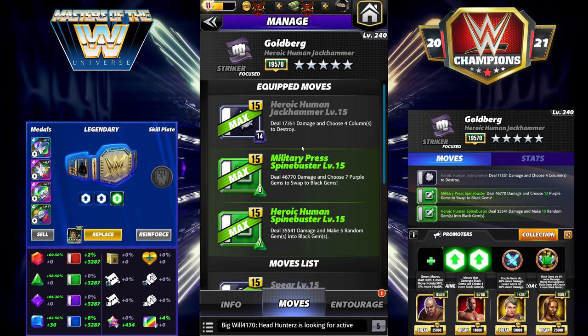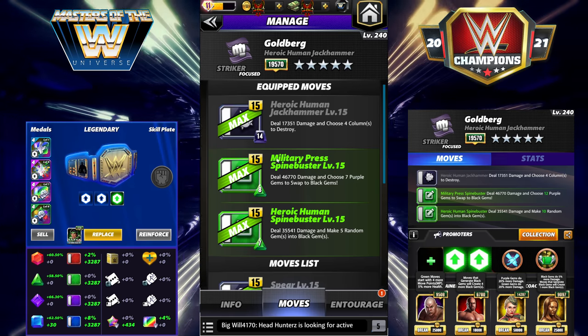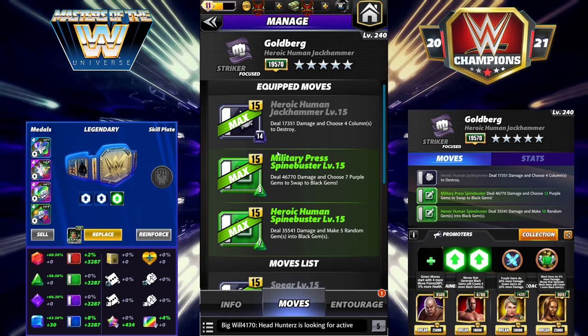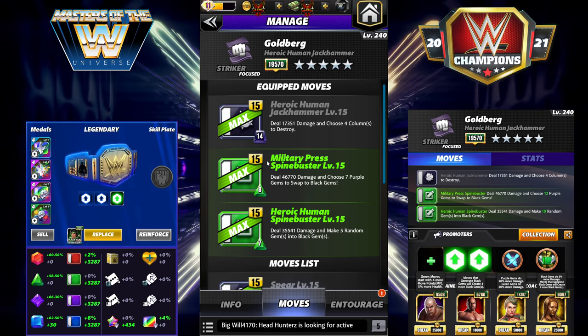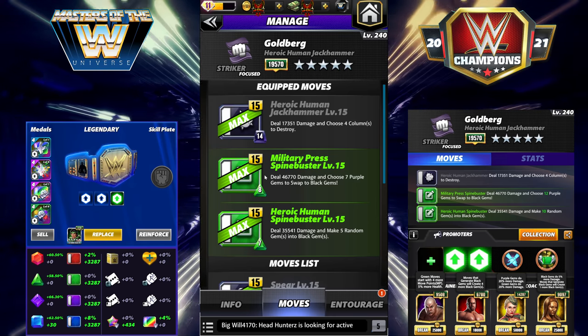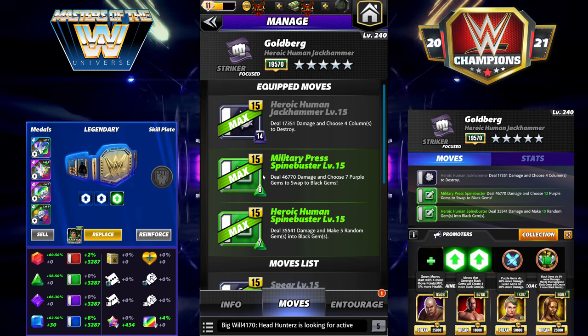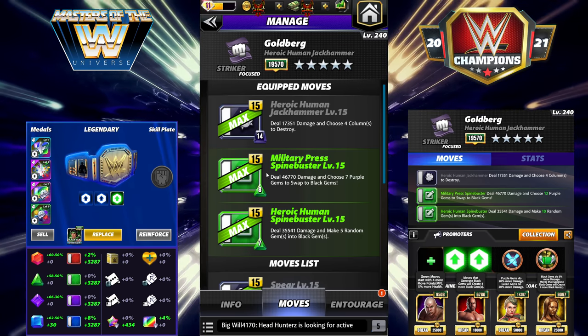That leaves us with the Duggan build. The bad news is there's really only one viable way to run him, but the good news is the month-long buffs are insane for him, so he will be very efficient and good to use this month and actually fun because the animations are cool.